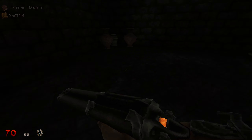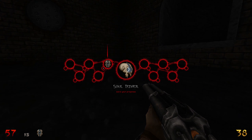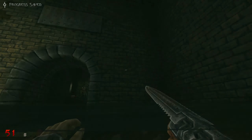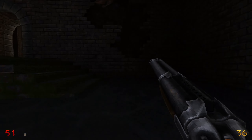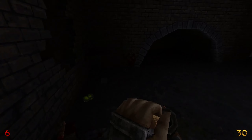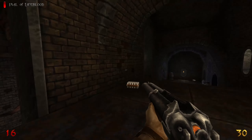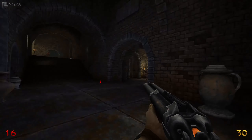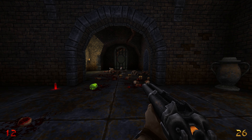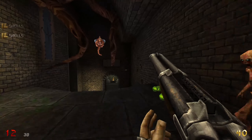Now you can drop a soul tether. We'll put one down here. And then it says R to use it. We have saved our progress. It's kind of an interesting idea - it's not the first time we've seen saving tied to like a currency. Like Resident Evil, you had the ink ribbons. But this is definitely a different way of thinking about it. And the shotgun - it has such a wide spread, it is very good.